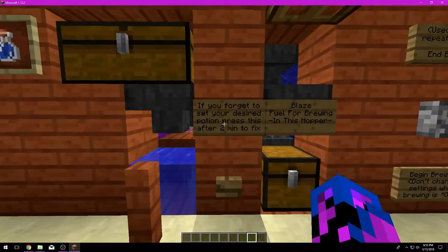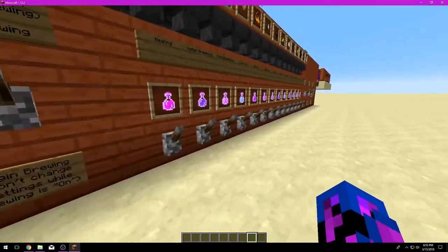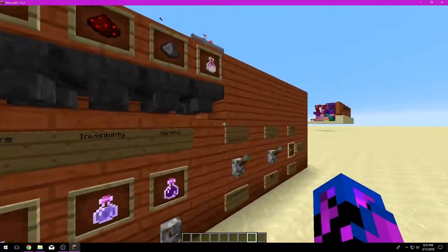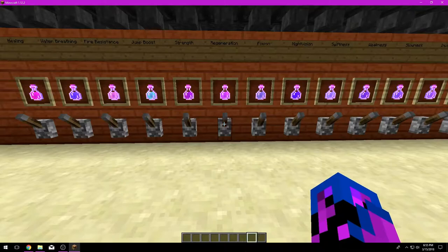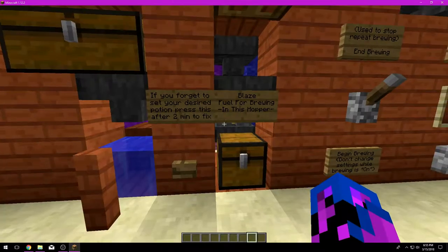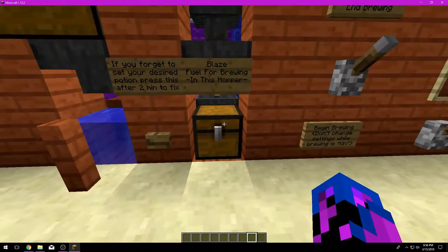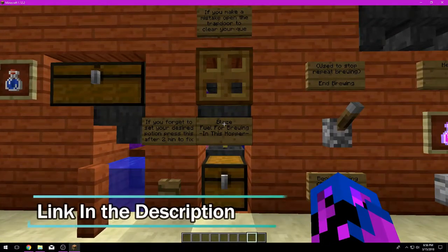There's a button here — the button to the left is to get rid of the error if you don't select a potion. I always advise people to double check their settings and make sure you have what you want before you start brewing. But if you somehow forgot to choose a potion and pressed the begin button, the machine will get a bit confused. It will start shuffling out potions, but after two minutes just press this button and you'll get the last potions out and it will be completely reset. That's explained more in another video with a link in the description.